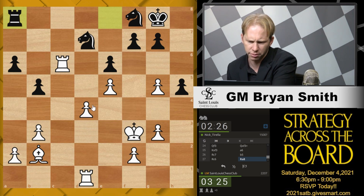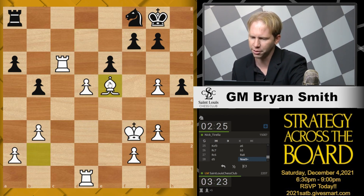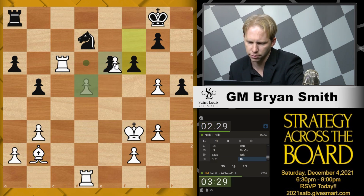Now I can play d5 — I'll just go d5. His knights are tripping over each other, so there's no Knight e6 move. Get both rooks into... Oh, I thought that wasn't possible, but he scared me there for a second. Of course, even if I had hung the exchange, it still would have been winning for White. There should be two rooks. Black is making some kind of random moves.